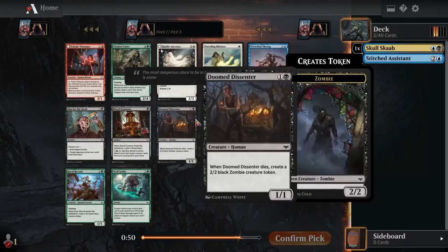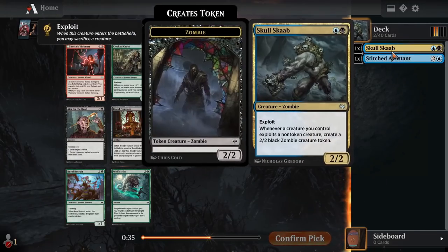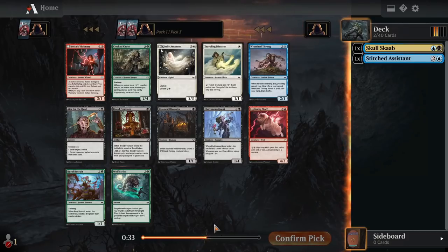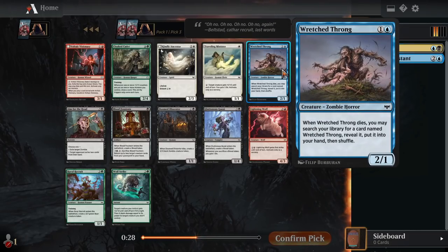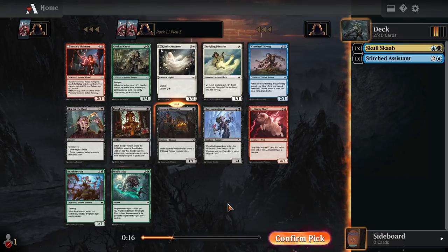It looks like it's not panning out so far, although Doom to Center seems like another premium card for a blue-black exploit deck. This is going to be a really weird way to start drafting this format, but since I'm not super familiar with a lot of these cards, one of the easiest ways to draft a format you're not familiar with is to just commit to a strategy really quickly so that I narrow down the cards to just two colors. I'll take Doomed to Center.